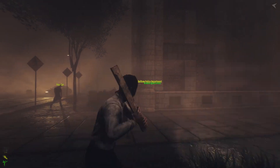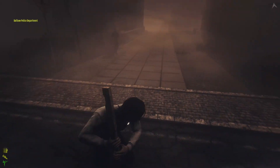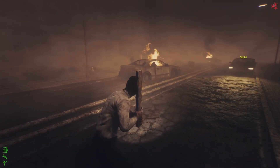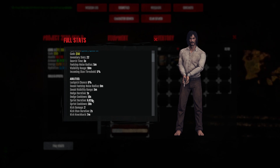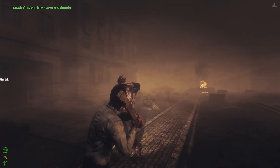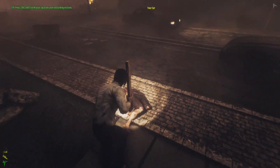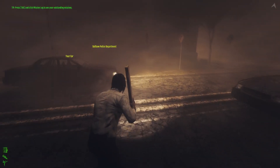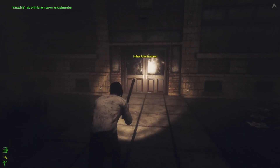The space bar is your dodge skill — when you press it, enemies cannot damage you for the duration of the dodge animation. There's also a cooldown you can find in your full stats: dodge cooldown is 10 seconds. You can also right-click and press space bar at the same time — you'll hit the enemy and dodge simultaneously. That's a good trick to use.